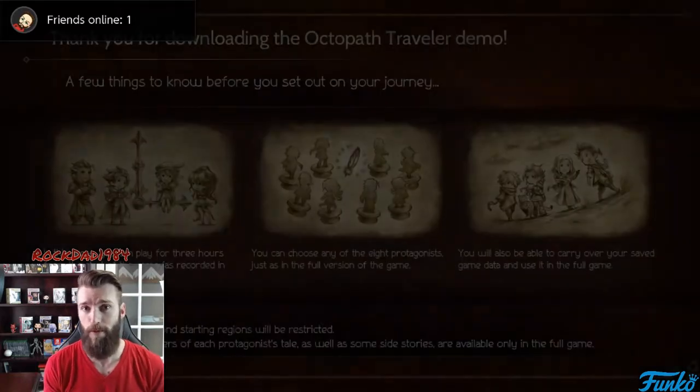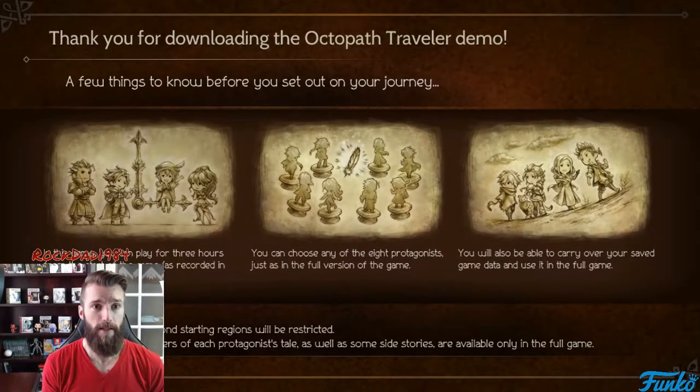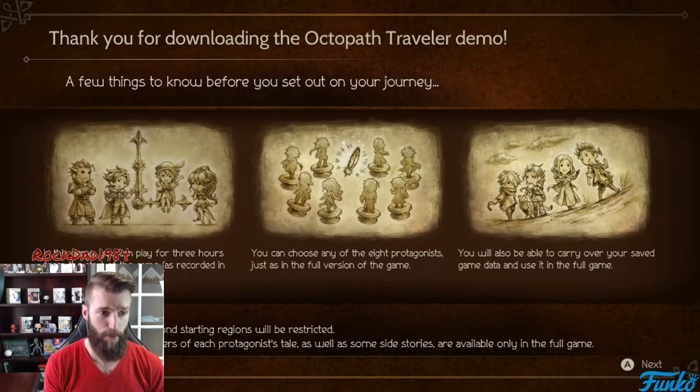Thank you for downloading the Octopath Traveler demo. A few things you need to know: in this demo you can play for three hours from the start of the game as recorded in your saved game file. You can choose any of the eight protagonists, just as in the full version. You'll also be able to carry over your saved game data and use it in the full game — so whatever progress I make in the demo carries over. Very cool!